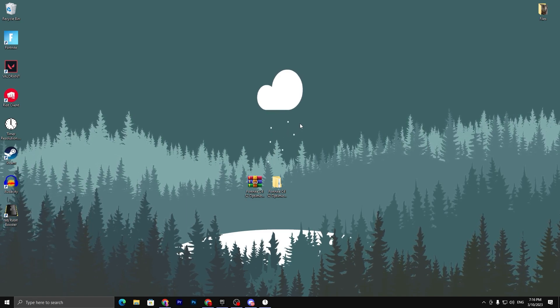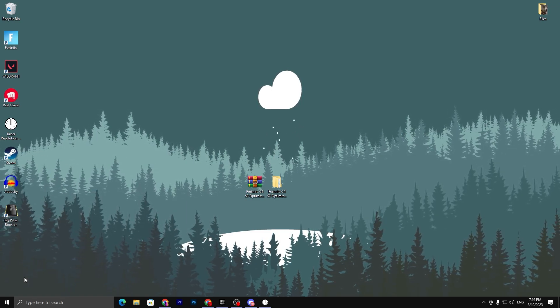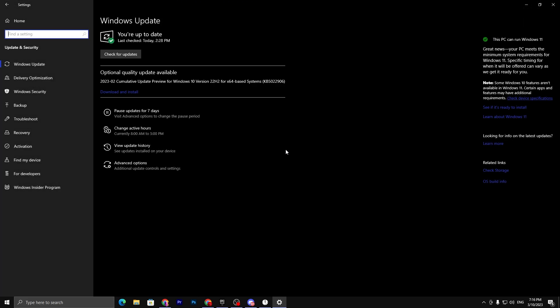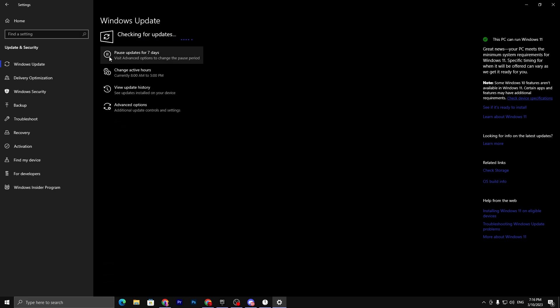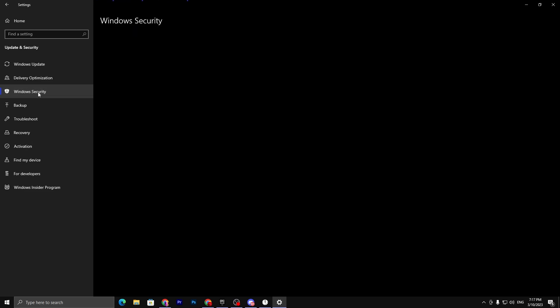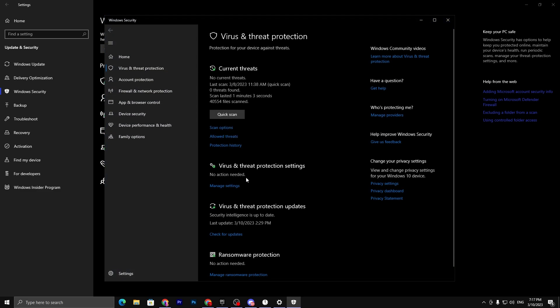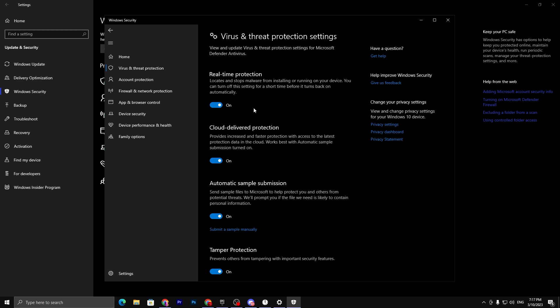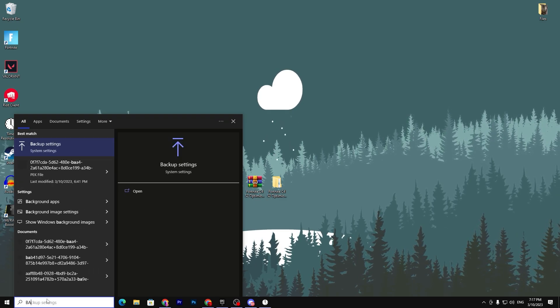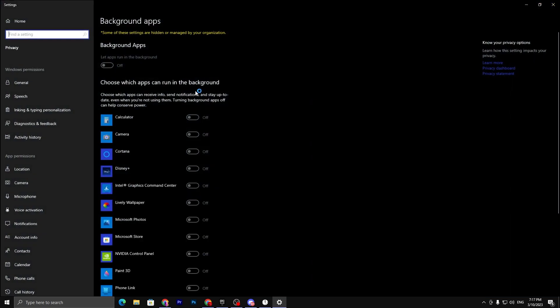Now let's do the best Windows settings. Go to Windows Settings and first go to Update & Security — if any update is available, make sure to update your PC before playing Fortnite. Then go to Delivery Optimization and make sure to turn it off. Go to Windows Security and make sure all security options are turned on so no viruses are present. Finally, search for Background Apps in Windows search and turn off background application access.